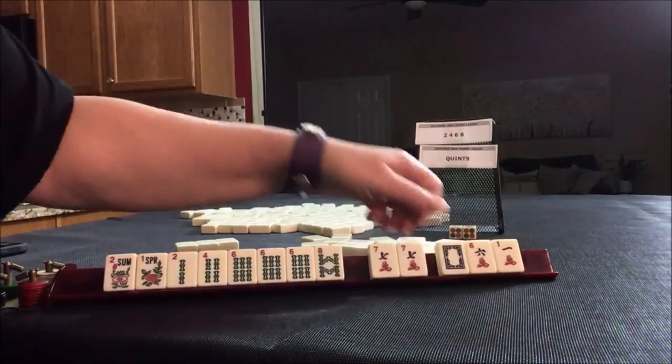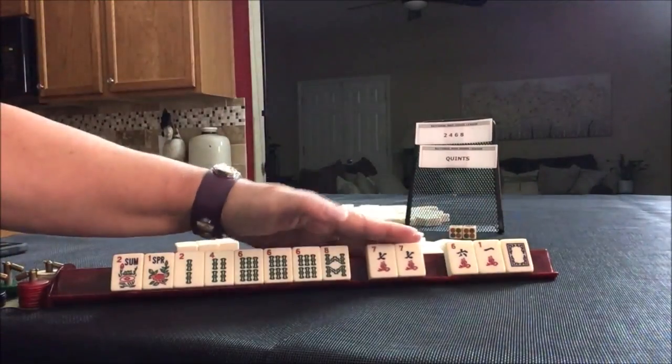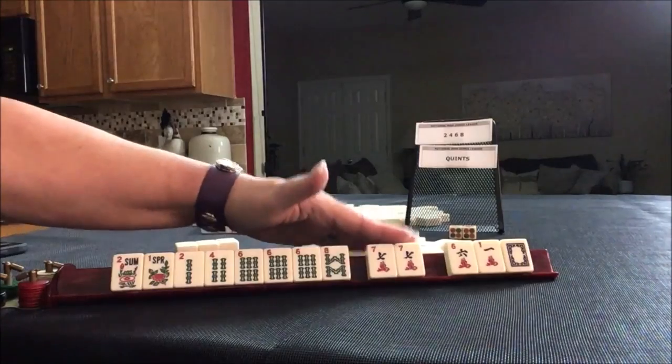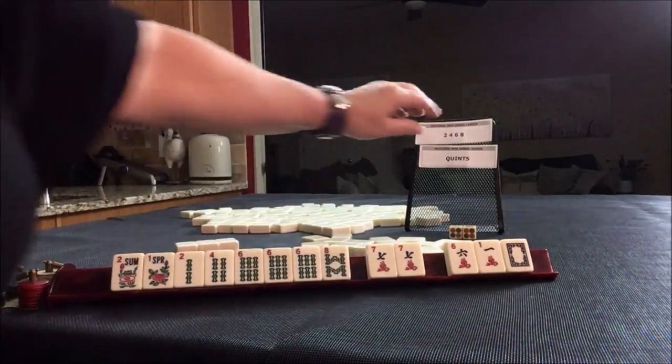Joker bait. 2-4-6-8 joker bait discards. I would discard white, one, six — hold that as long as we can. Play the very first 2-4-6-8 hand.